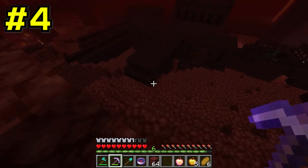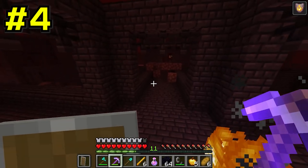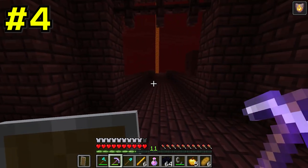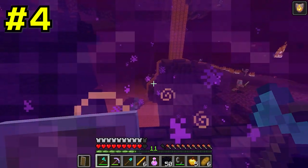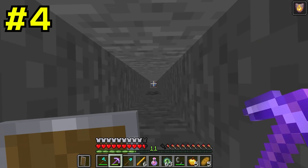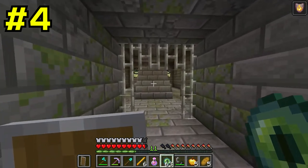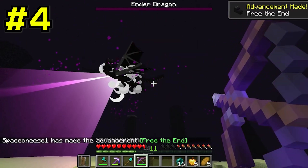He then focuses on collecting blaze rods, so he travels around more and finally finds a fortress. In the fortress, our speedrunner begins to kill blazes and gets some incredibly lucky drops. This is getting a bit too fake. It's now time for the speedrunner to head back to the overworld, and he has a trick up his sleeve. He specifically selects a spot in the nether to build his portal, because when he spawns back to the overworld, he is directly over the stronghold. No, like seriously — this guy actually spawned right above the stronghold. He fills in the end portal, makes his way to the end with his overpowered loot, and finally manages to kill the ender dragon. Even though this one was fake, it was extremely hilarious, so I give it a pass.